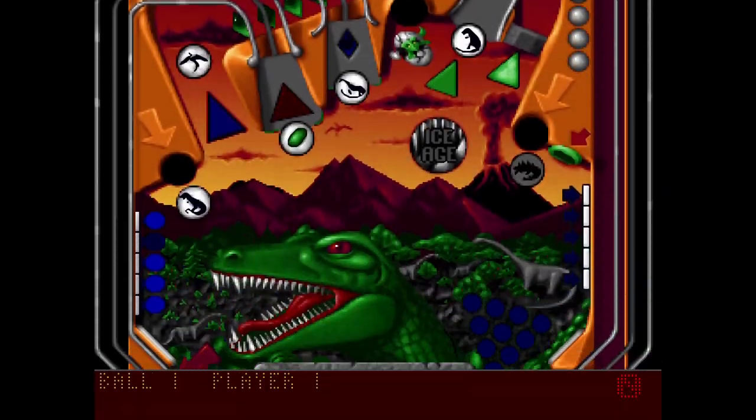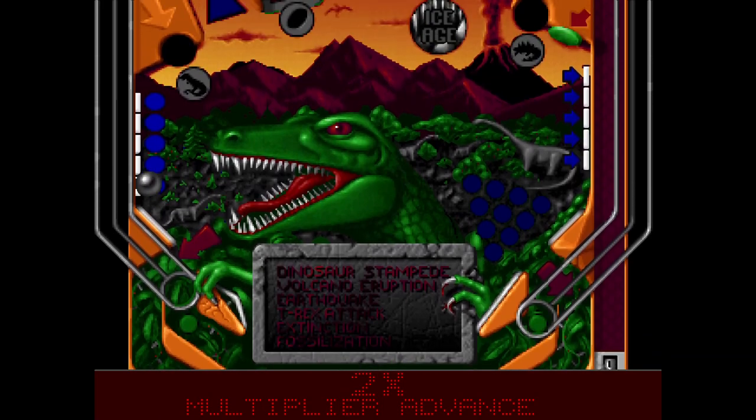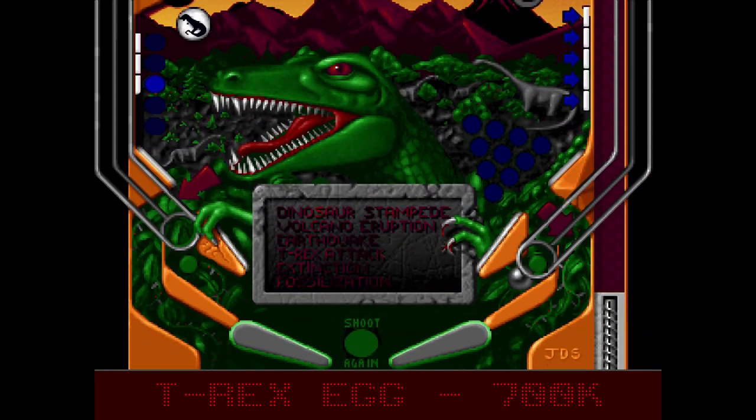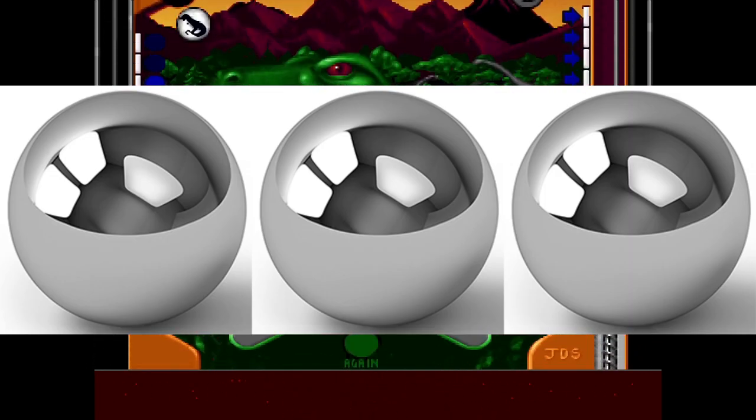Next up is Pangaea, the supercontinent from the Paleozoic era to the early Mesozoic era. The goal is to trigger events that end up with the demise of the dinosaurs. These events are very specific and have to be done in order — from Stampede to Extinction — and completing each objective is easier said than done. Along the way, you'll get to collect dinosaur eggs, though as far as I know, I couldn't tell you what the eggs serve. Pangaea is a little bit better than Cyborg Girl and gets three pinballs out of five.